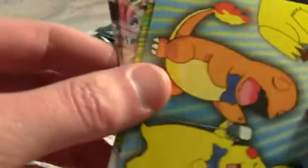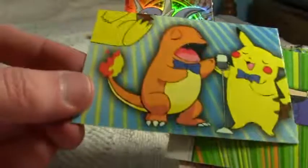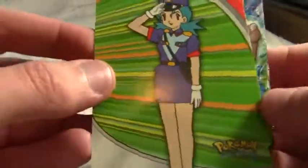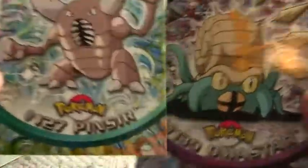We still have some more cards in the pack. The same puzzle piece with singing Charmander and Pikachu. And we got a Heroes and Villains Officer Jenny card — that's not bad. Then a Pinsir and an Omastar, the last two.